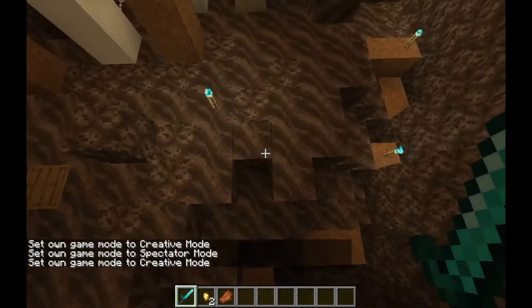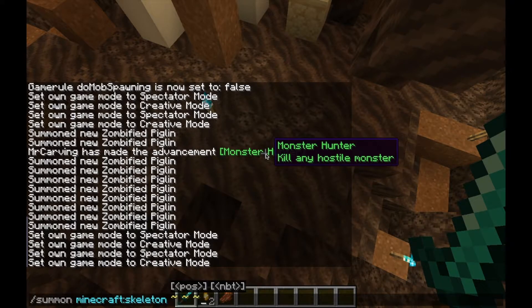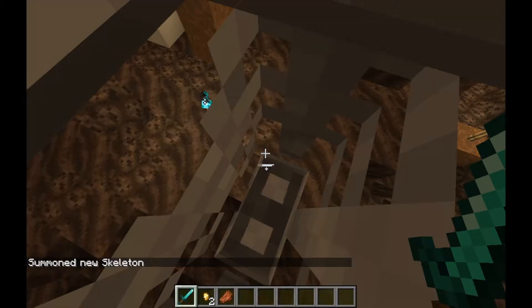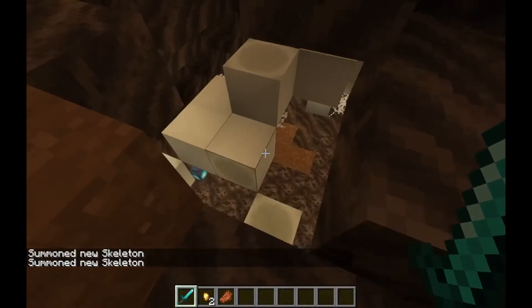Here we want a ghast and some skeletons. Make sure everything will be able to fit the cast here. Summon a skeleton, no AI zombie. And he's floating because he'll take the damage.